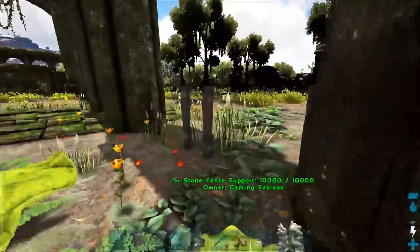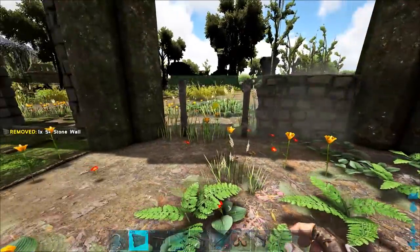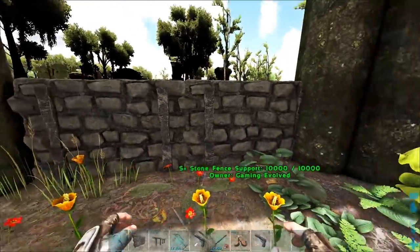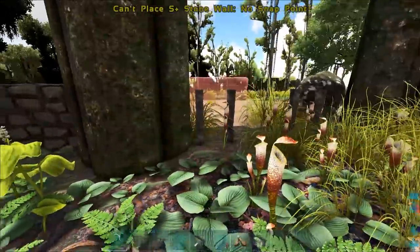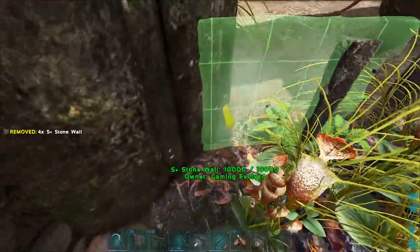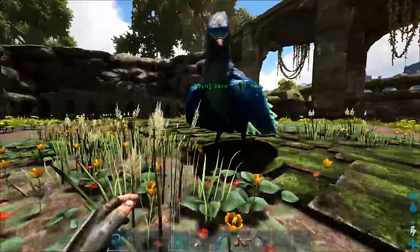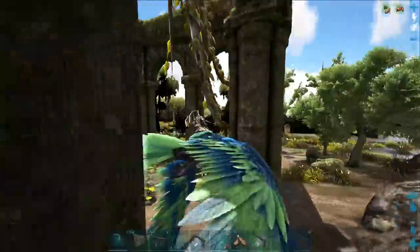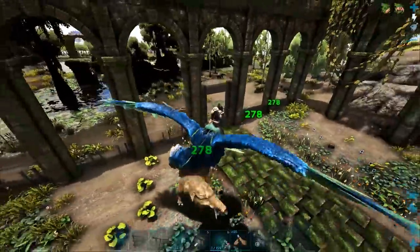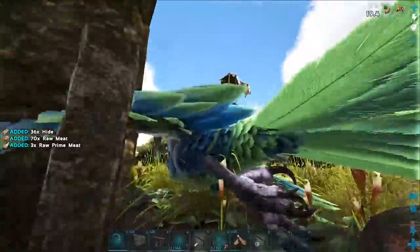I've got a bunch of fence support pieces from S+. They're essentially like fence foundations except everything turns out at the same height, so I can place walls and they'll be flush. We can just build up here and everything is going to turn out at the exact same height. These pigs are really getting annoying — let's just kill them or drag them away.